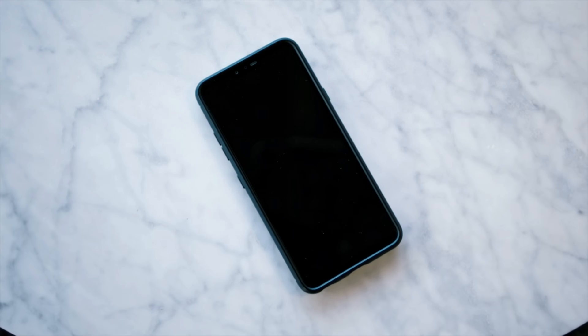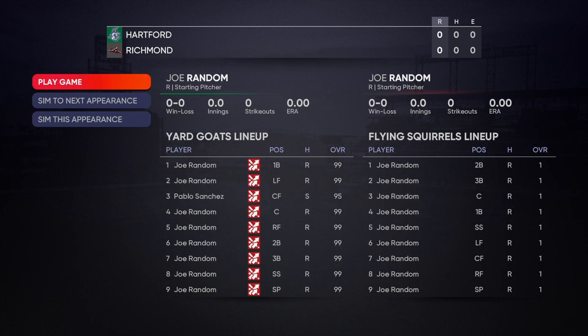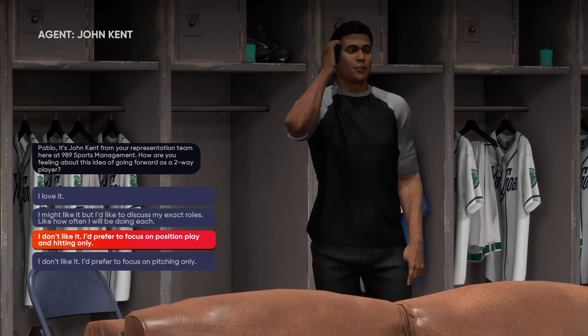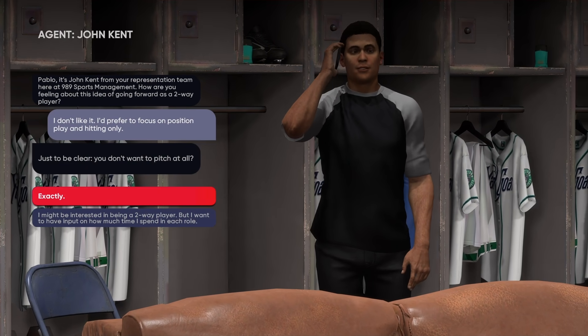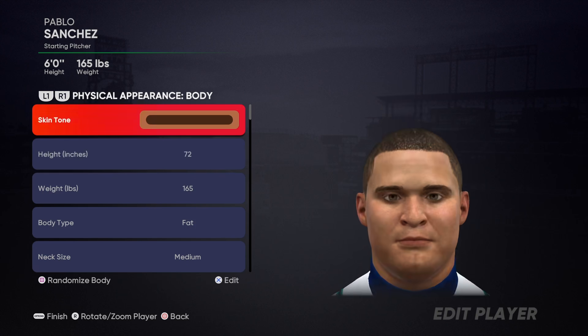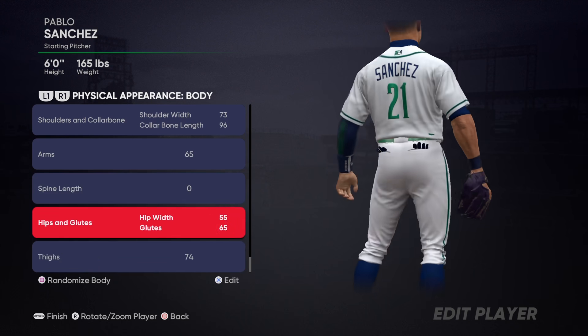I'm basically going to simulate a bunch of Road to the Show games in order to earn a ton of XP, and that's going to allow me to unlock the third inning boss very quickly along with a bunch of other rewards. If you download a roster with all 99 overall players on the Rockies, then everybody else will have one overall players. Once you've simulated a few games you'll get an opportunity to select if you want to be a two-way ball player, focus on pitching, or play a position.